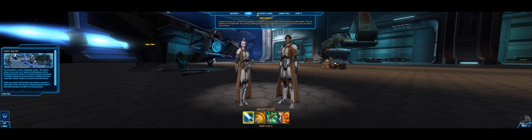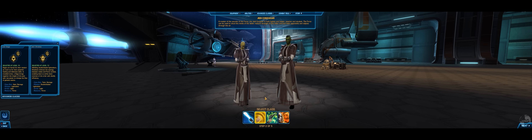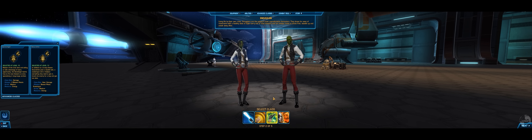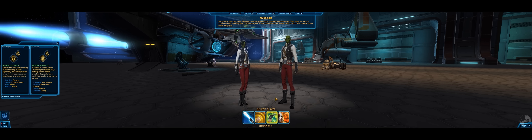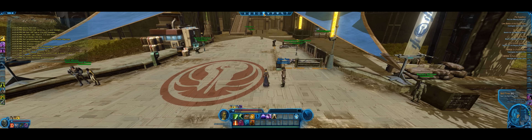The game has four basic classes on each side. Each class has two subclasses and each of those has three specialisation skill trees. The Sith Empire has the Sith Warrior, the Sith Inquisitor, the Imperial Agent, and the Bounty Hunter, while the Republic have the Jedi Knight, the Jedi Consular, Troopers, and Smugglers. The four basic classes largely mirror each other between the two sides.